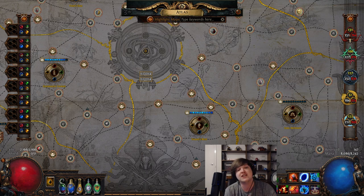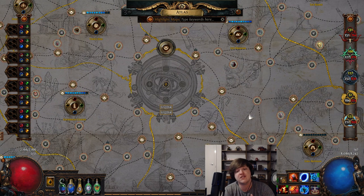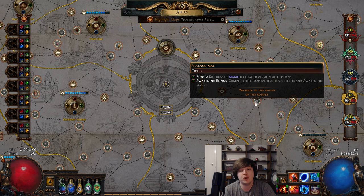So you just rocked up in the epilogue after killing Kitava, you've got a few maps from the campaign and you're ready to get stuck into the Atlas. First thing you want to do is complete the Kirak questline and he'll give you a bonus map and unlock the Atlas. Chuck that Kirak map into the Atlas and open it up in the device. You want to make sure that you always clear as many monsters as you can and slay the map boss, and try to complete bonus objectives wherever possible. You can see the bonus objective by hovering over the map.